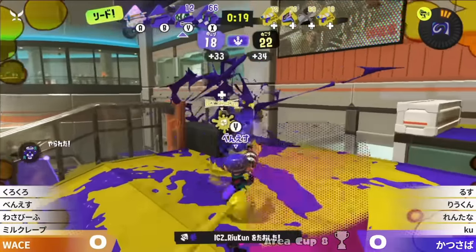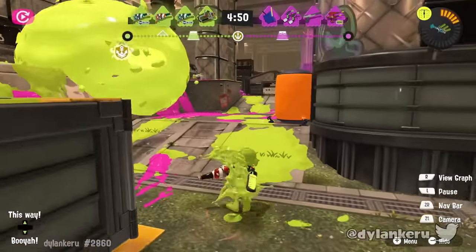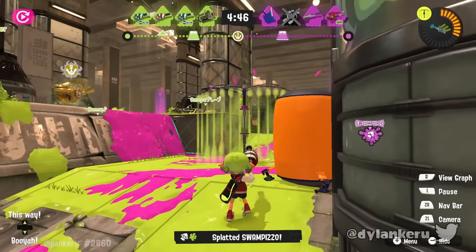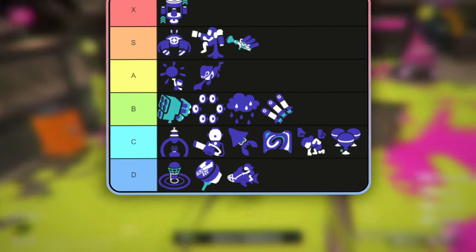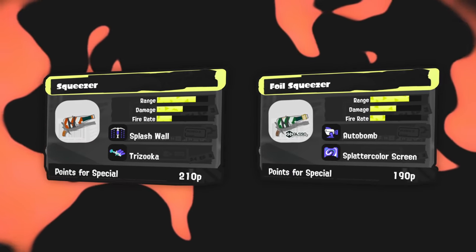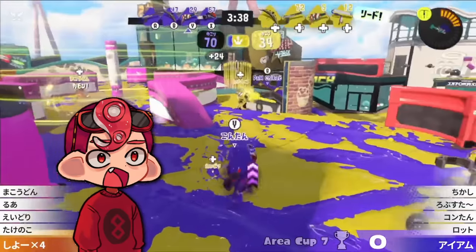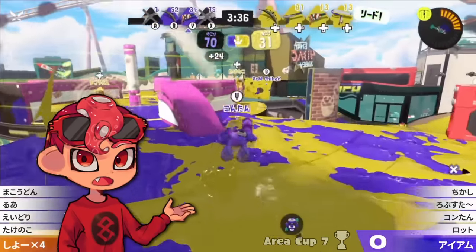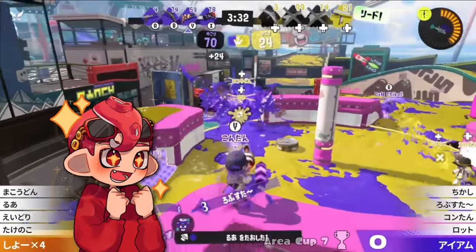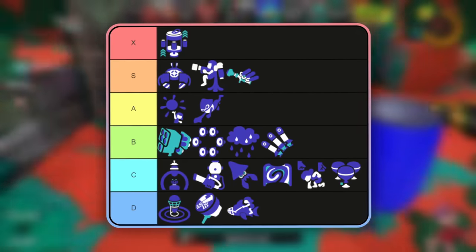While Foil Squeezer may not have the insane power of Trizooka, having Screen gets around one of the weapon's worst weaknesses with a bomb cheap enough to use despite the weapon's ink efficiency. On the other hand, vanilla Squeezer has Wall, still useful for specific matchups, and Trizooka — one of the best specials in the game. You might not get as many of them as with the Foil kit, but it's still a really strong kit. In a meta centered around fighting and main weapons, these two are some of the best options, and I really want to see what Squeezer players can do.